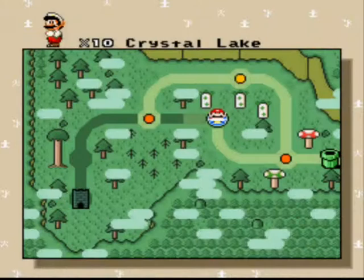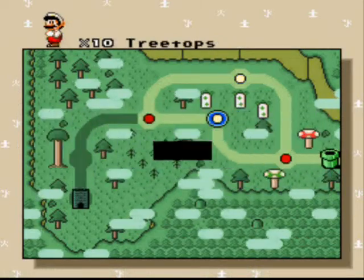Alright, I think our exit counter actually went up with that... no, no it didn't, nevermind. Let's go to Treetops — another two-exit level. And Kirby music.